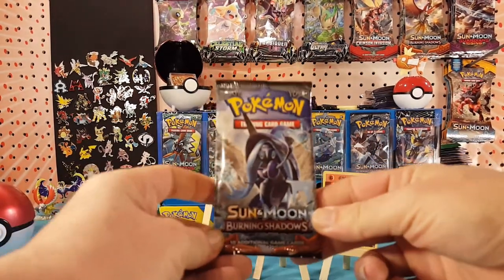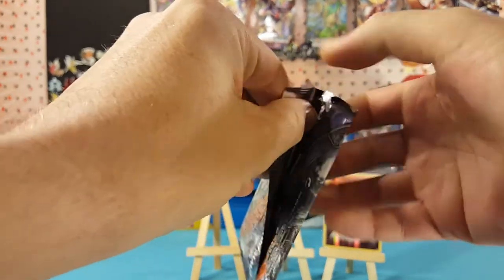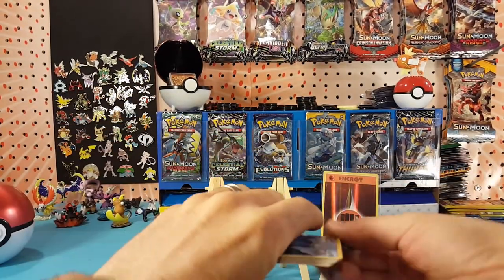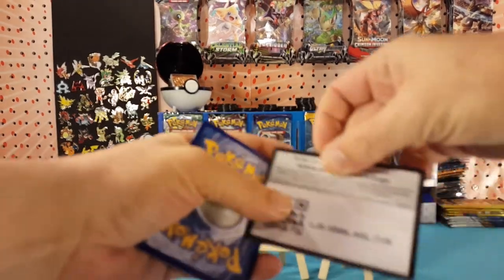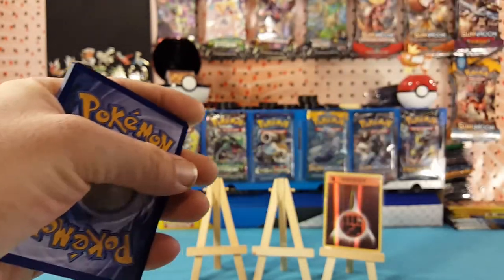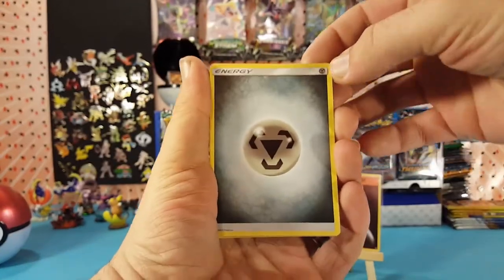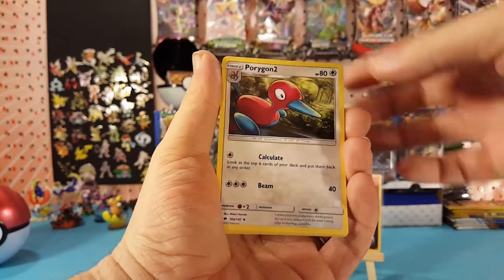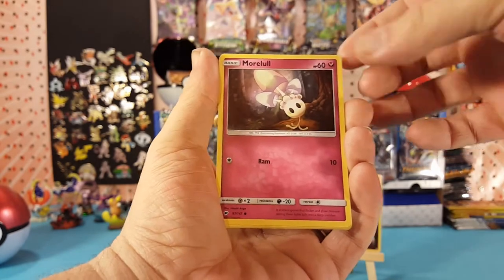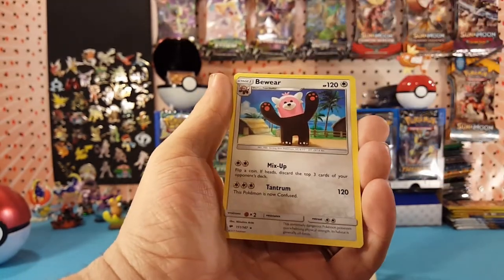Final pack, Burning Shadows. Let's see if we can get that hyper rare rainbow Charizard out of this - it has eluded us so far, but we'll see if today's the day. We have Steel Energy, Cinccino, Porygon 2, Charmeleon, Marill, Caterpie, Murkrow, Duskull, Oddish. Pikachu is the reverse and Bewear is the regular rare.